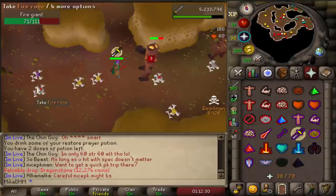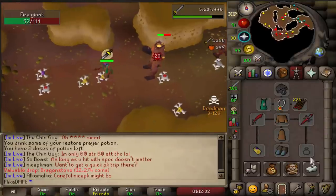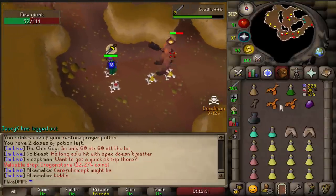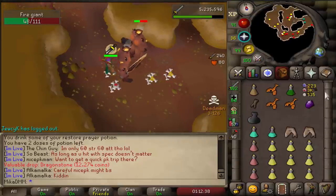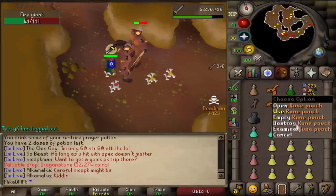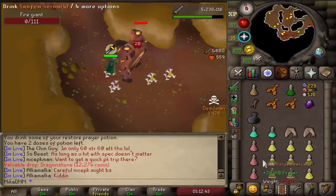Oh my god — I just got a dragonstone and I don't even have ring of wealth! That can be like 100k, no joke. Glories are like 80k or whatever, so that's honestly a really good drop.